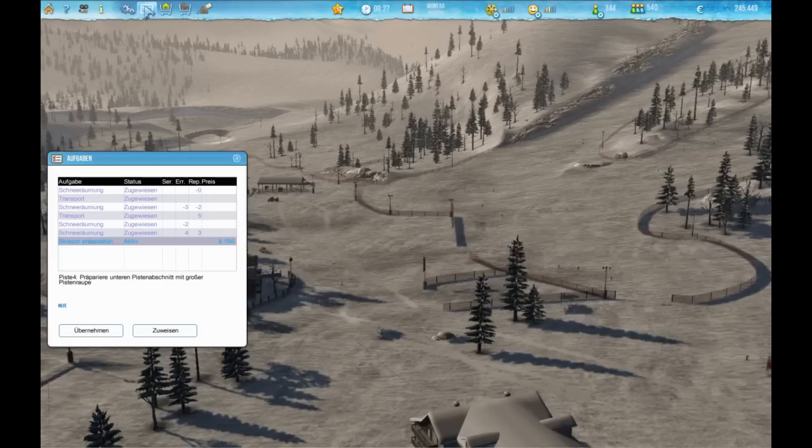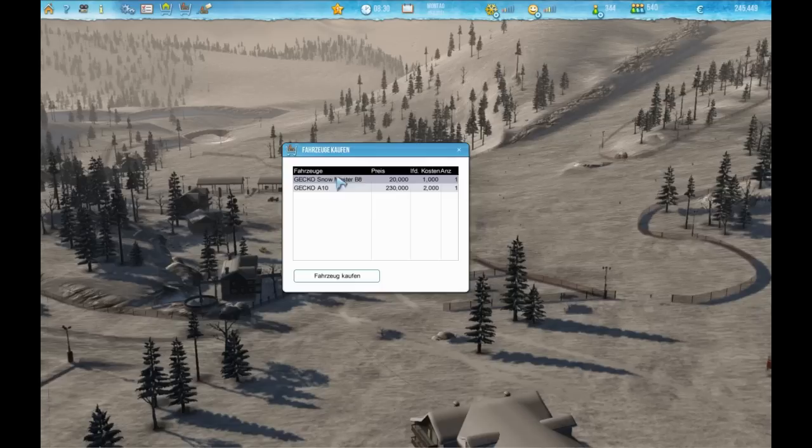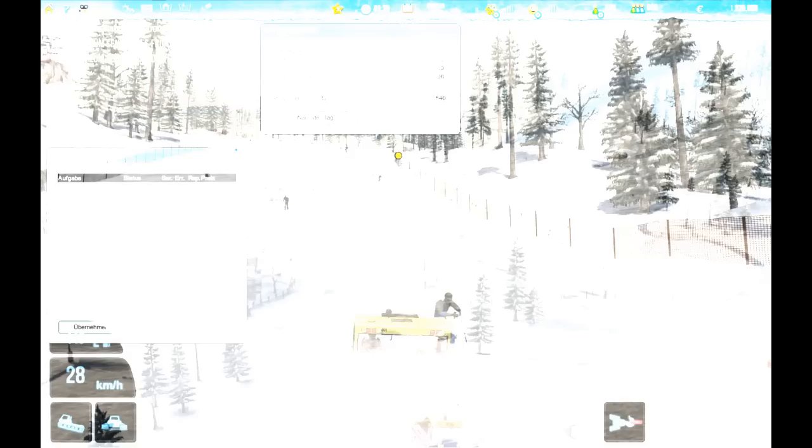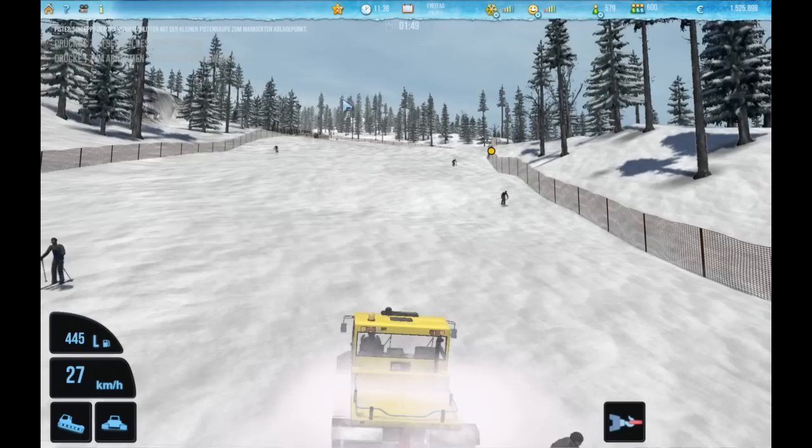And the game goes on. You get pretty quickly into the game. However there are huge challenges, like getting the first ski jump in the valley. The price for a ski jump is 15 million Euro, so you play for a long time and you have to be very good to get the money for that. In order to save money we get back into the snowcat and drive the next mission.